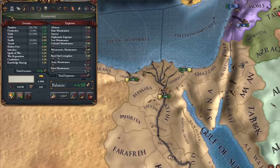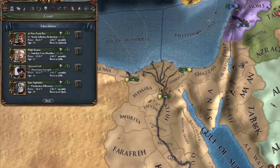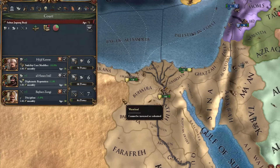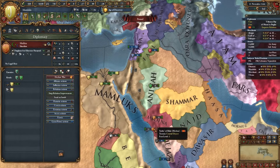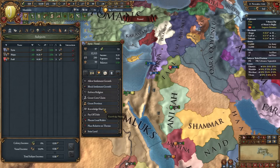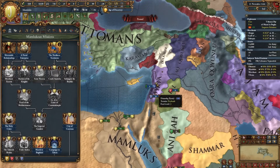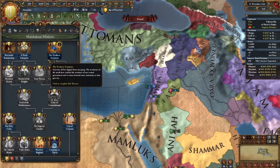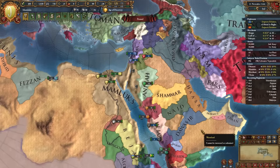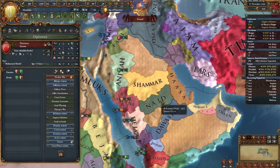We can afford quite a few advisors at the start, so let's get a stab cost advisor, a diplo rep advisor, and a discipline advisor. For Medina, I'm going to improve relations and diplo-vassalize them. For Syria, just to get this mission done, let's placate the rulers. We'll now be able to complete this mission, get prosperity progress, and get our permanent claims on the Ottomans.